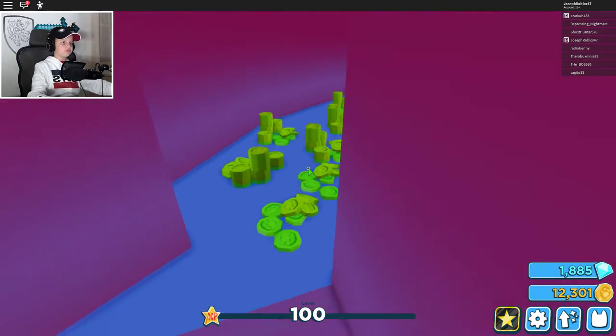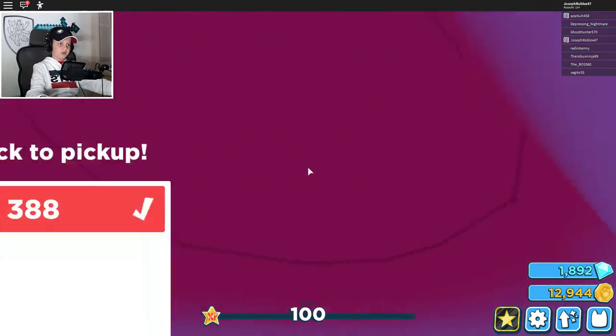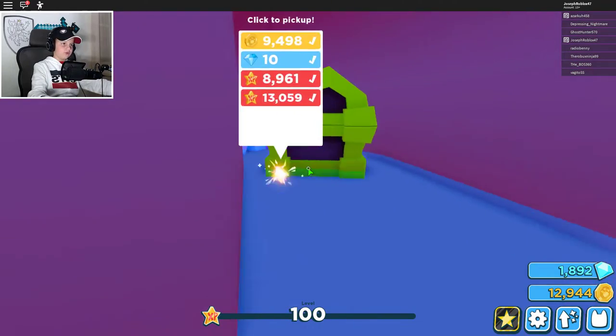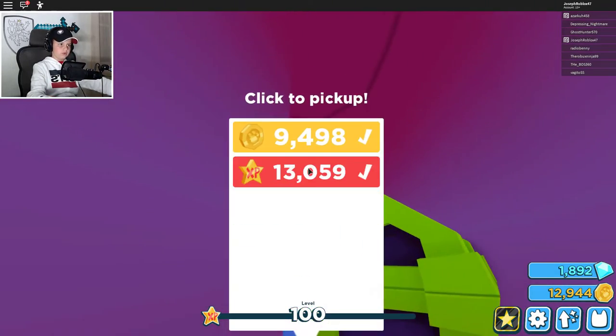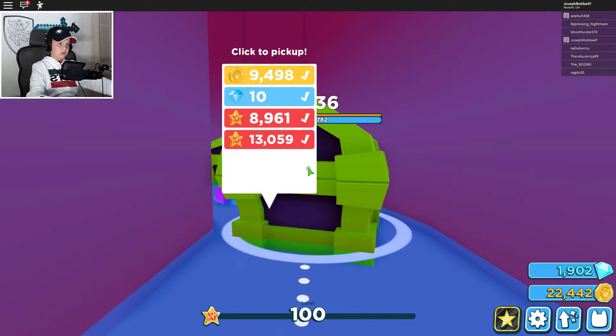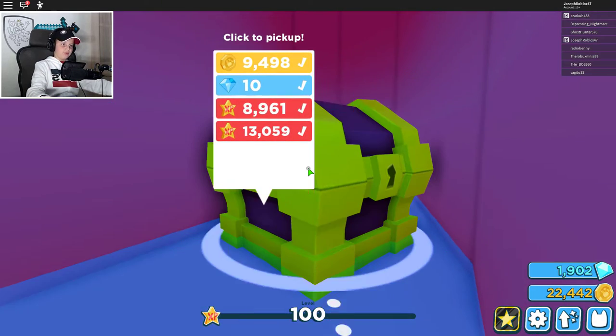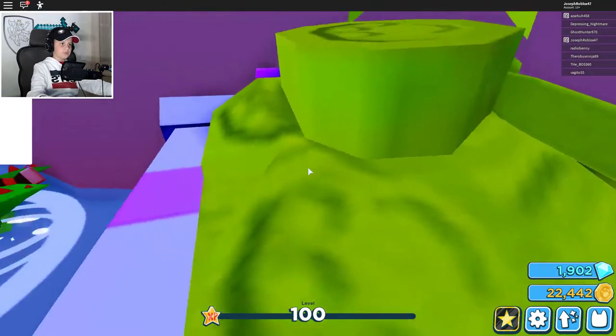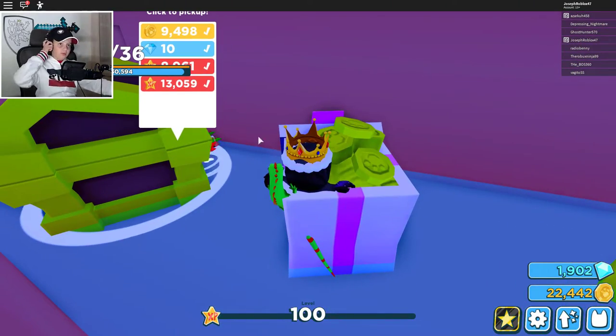I'm actually gonna show you what the chests are in this arena. Let's just go here, let's collect all of this. You just go down this hole. I want to show you how fast my pets will collect this 200,000 thing. Oh, there's a present right here — we'll collect that later, we always have time.